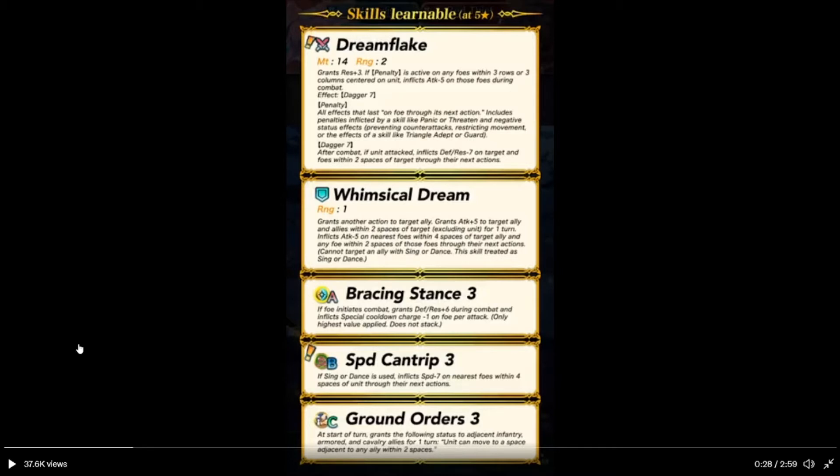And Ground Orders — at the start of the turn, grants the following effect to infantry and cavalry allies within 2 spaces: they can move to a space adjacent to any ally within 2 spaces.